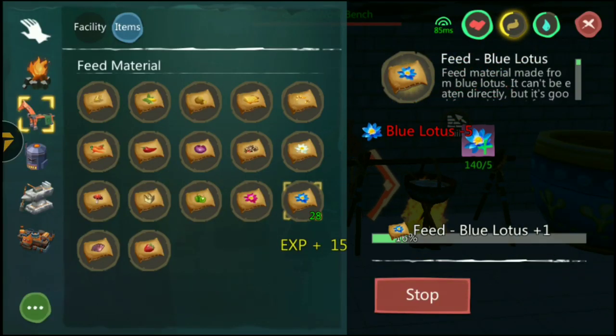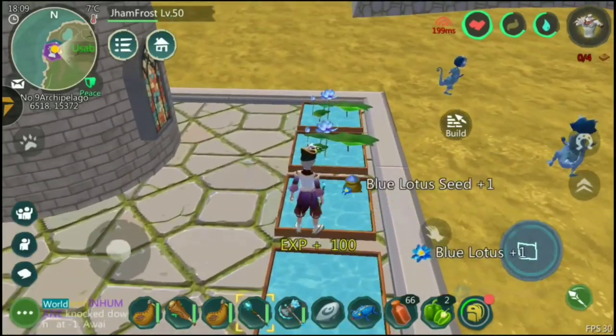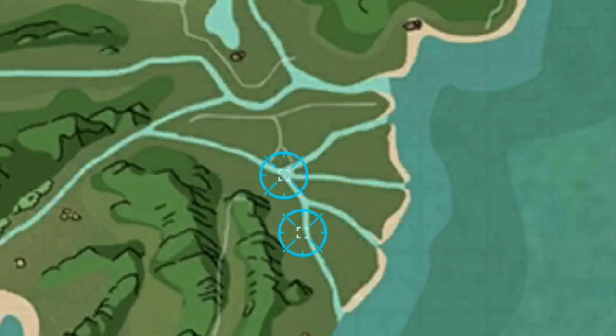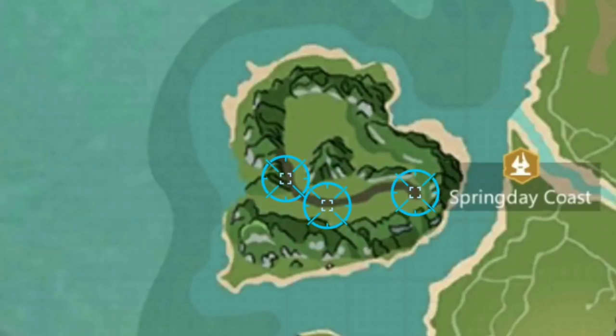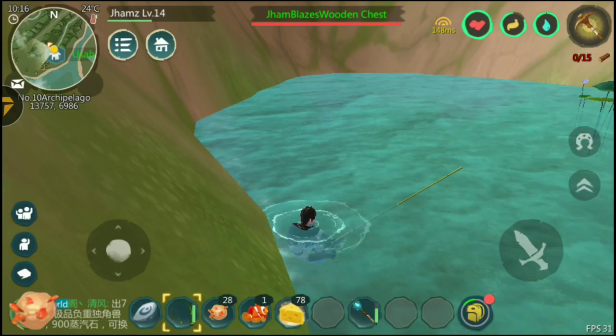Make Blue Lottos feed using Blue Lottos. Tame Blue Lottos by farming or harvesting in the following areas. Obtain Clownfish using Hairy Crab Bait in the Ferry River. Obtain Rarmy feed by killing level 50 monsters.